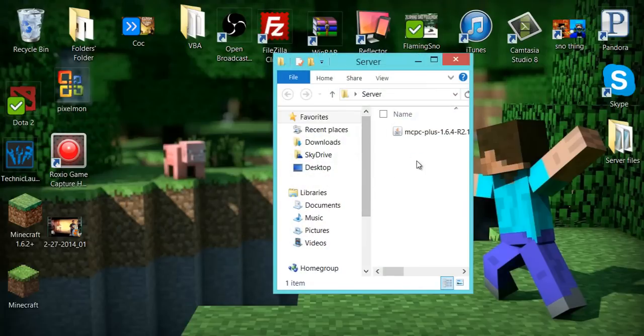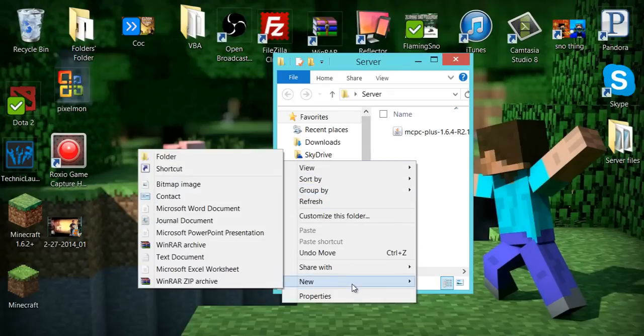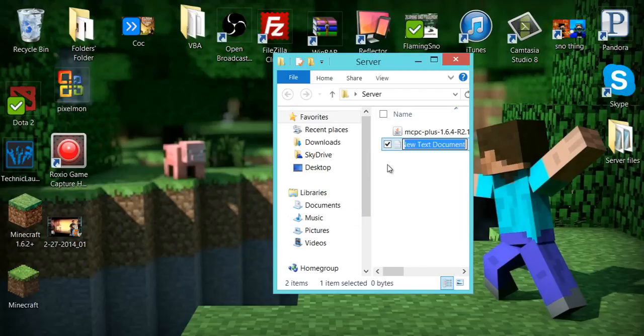Once that's in the folder safely, go in there and make a new text document. You do need one more file, by the way — the link will be in the description.